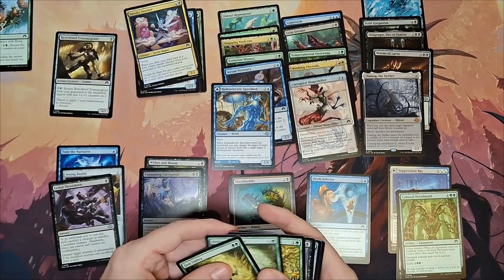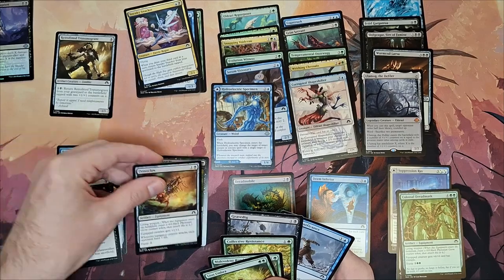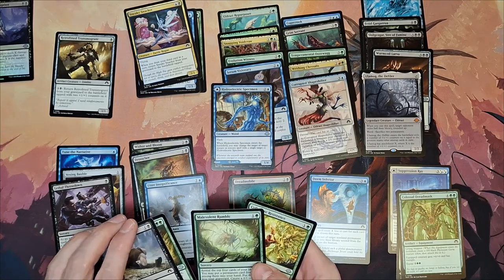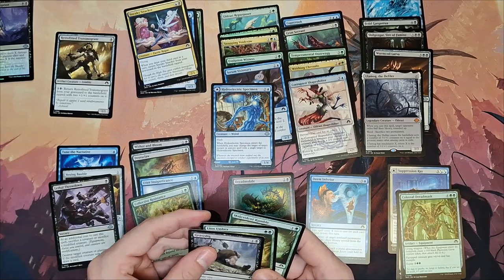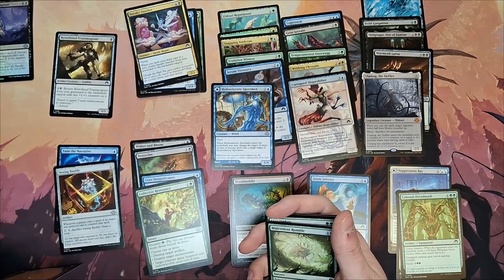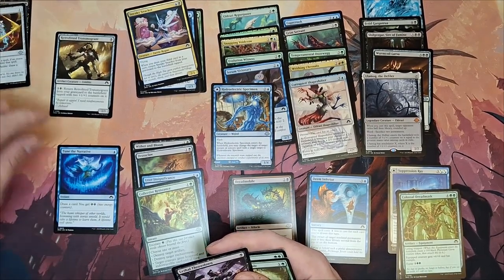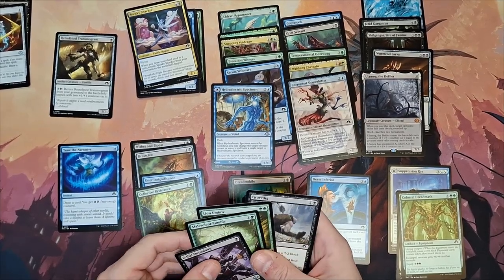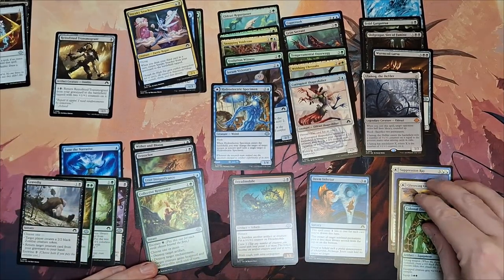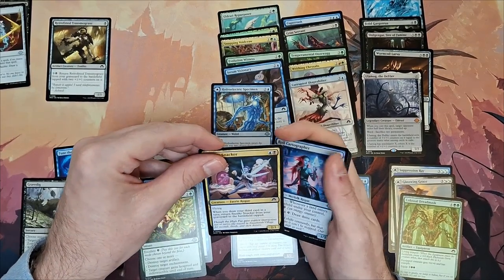Collective Resistance is a similar card, so it has to go — but then on second thought I temporarily include it, as its modality might have interesting implications in the main deck as well. Going through removal spells, I end up cutting one of them as it requires swamps in your field to be effective, and with a three-color deck and so many non-basic lands I won't have enough swamps. I pointed to Collective Resistance because all of its modes might be relevant, and one mode is a pseudo-counterspell where you can defend your creature from spot removal.